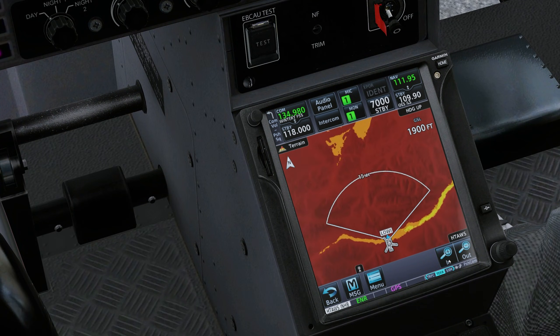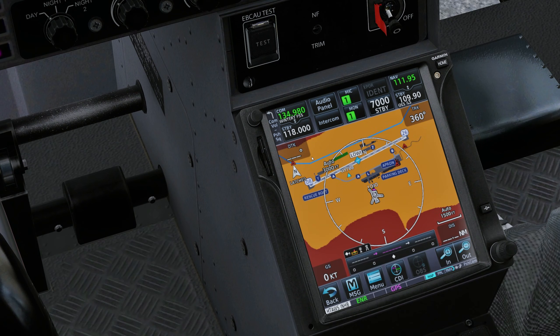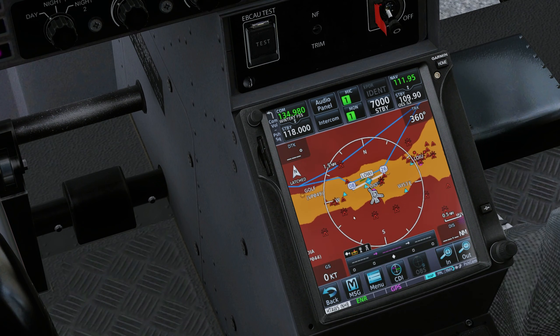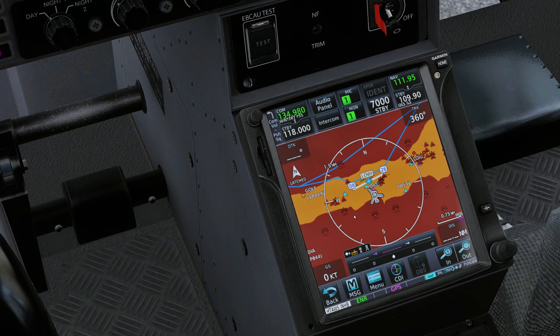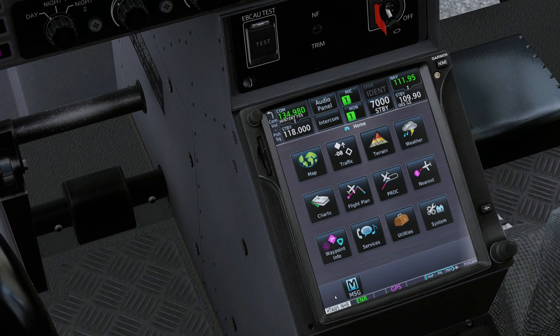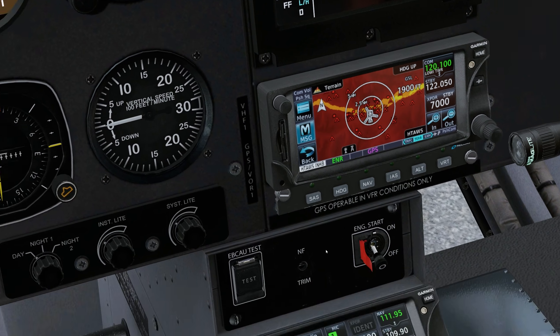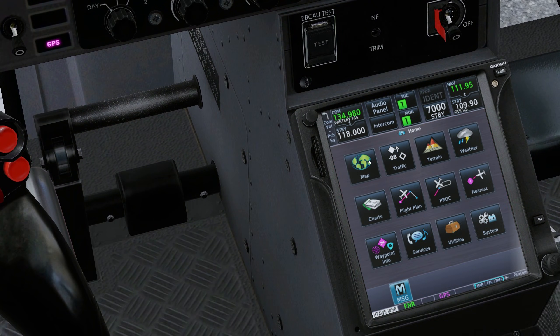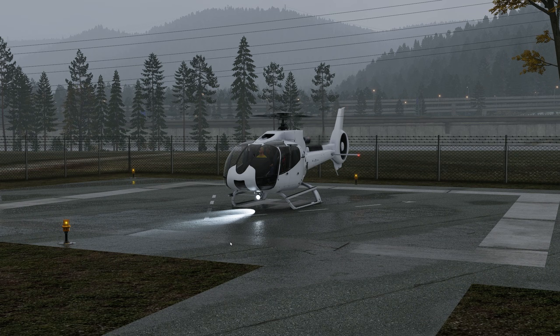Let's talk about the tech. Because the TDS GTN-XI runs off the official Garmin PC trainer, what we are seeing here is almost 100% true-to-life logic. This isn't just a skin — the unit is actually running the real-world code. This means the terrain coloring, the warning logic, and the voice alerts are exactly what real helicopter pilots experience.